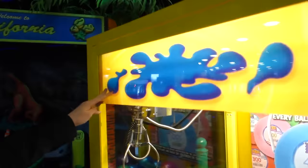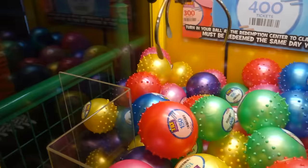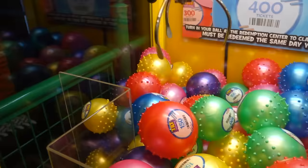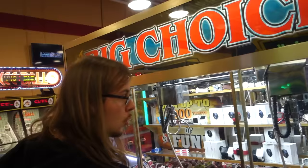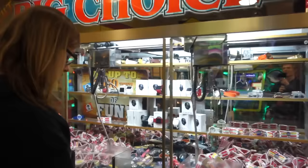All right, we're going to play this ball claw over here. You can win tickets from it, so let's see if we can win something. Five seconds. Maybe, stay in there. Don't drop it. There we go — we got our first prize. Awesome. 150 tickets. I don't know if we get to keep the ball, but I think if we take this up to the prize stand we're going to get 150 tickets.